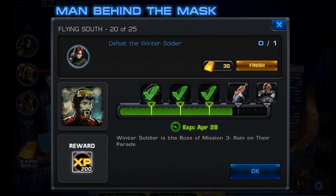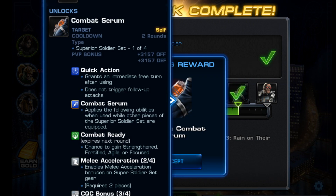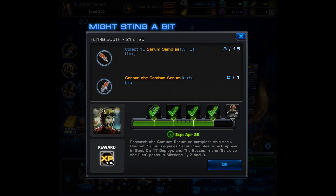After you defeat this boss you'll be given 200 experience and also the formula for the combat serum. But you're not ready for the research just yet — they aren't going to make it that easy. This is just a setup for a really frustrating task. For step 21 you're going to have to collect 15 serum samples and create the combat serum in the lab.